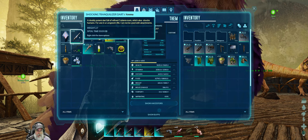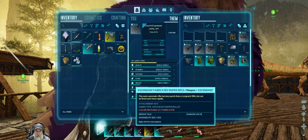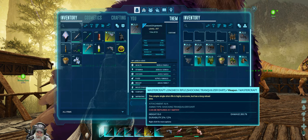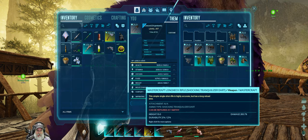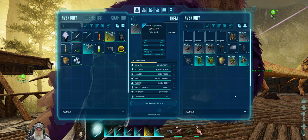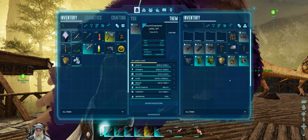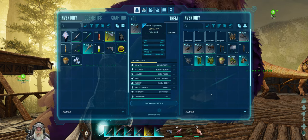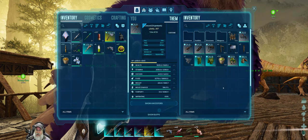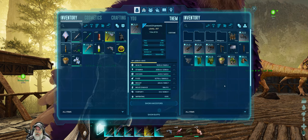We've got 135 shocking trank darts, sniper bullets for our amazing sniper rifle we found in the cave, and a 283% damage long-necked rifle — so that with shocking darts is going to pack a punch for sure. I've got ghillie for the Tapahara tame, and I also have some rare flowers, because one way to get Tapaharas is to eat rare flowers and then they'll actually attack you. Everything else in the area will too, so it's kind of risky, but we'll see how that goes.